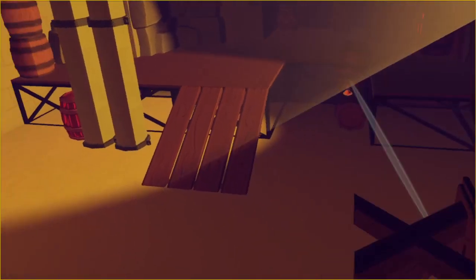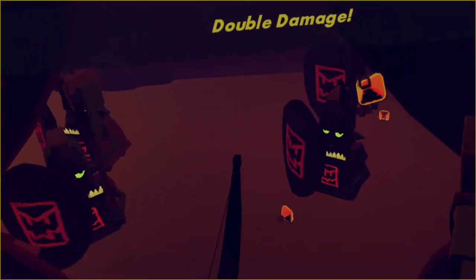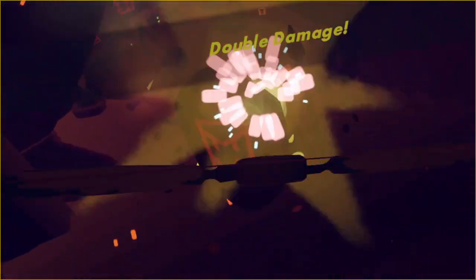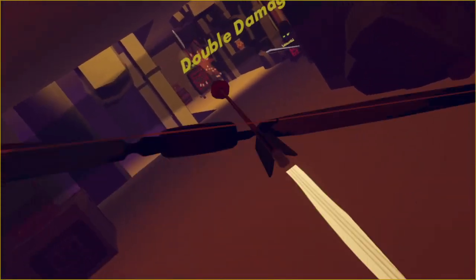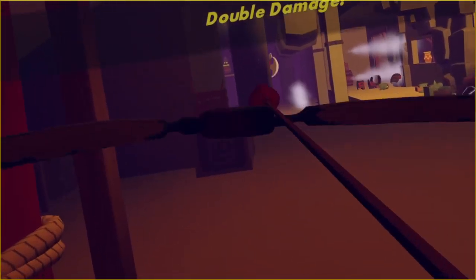Get this double damage potion and stock up — we're going to need them. If you get down this staircase you'll spawn a bunch of shield guys — this is why we need them. You'll get some barrels over there, try and take them out before your potion runs out. You'll also get a mortar up there.